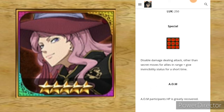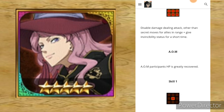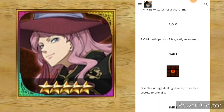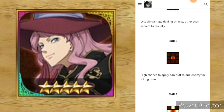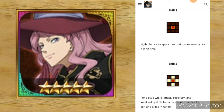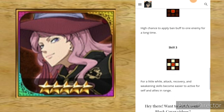For her special: Disables Damage Dealing Attacks other than Secret Moves for Allies in Range, plus Invincibility Status for a Short Time. AOM skill: AOM Participant's HP is Greatly Recovered. Skill 1: Disables Damage Dealing Attacks other than Secrets to One Ally. Skill 2: High Chance to Apply Band Buff to One Enemy for a Long Time. Skill 3: For a Little While, Attack, Recovery, and Weakness Skills become easier to activate for self and allies in range.